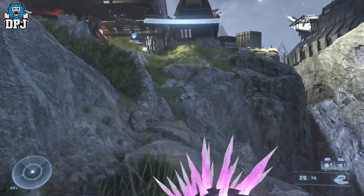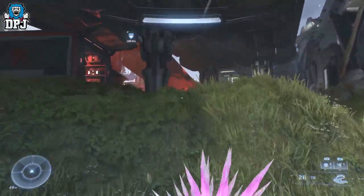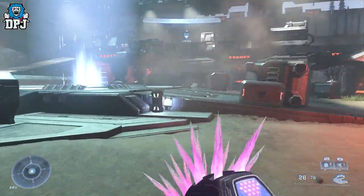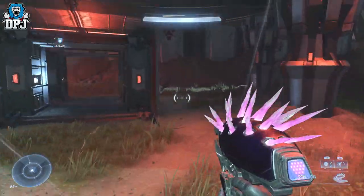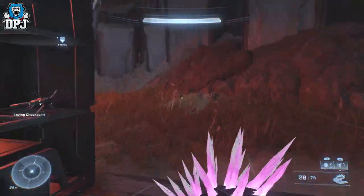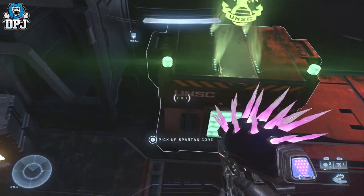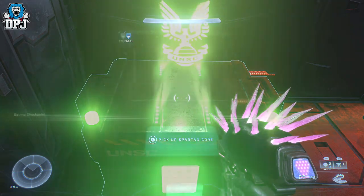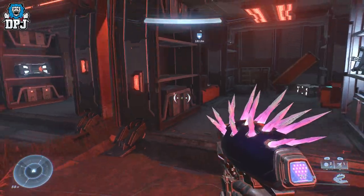Next up, we have the first of two Spartan Cores. From the armor locker, come back on yourself and follow through. I cleared out this area before doing this, which I'd suggest you do as well — I cleared the entire area, rescued the Spartan at the top of the actual mission, and came back to do all these collectibles. So there's the first Spartan Core.